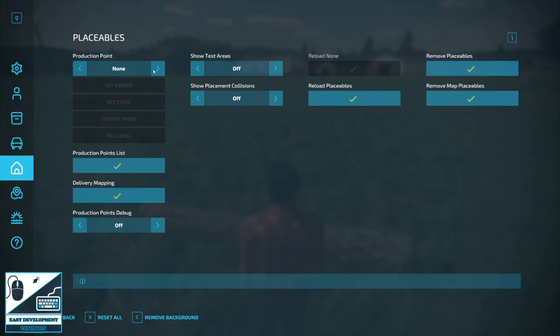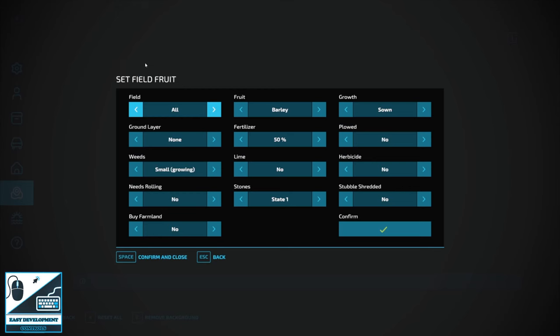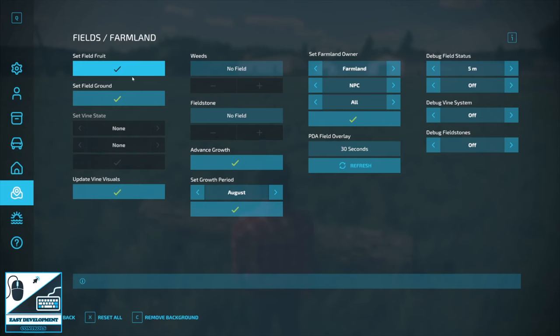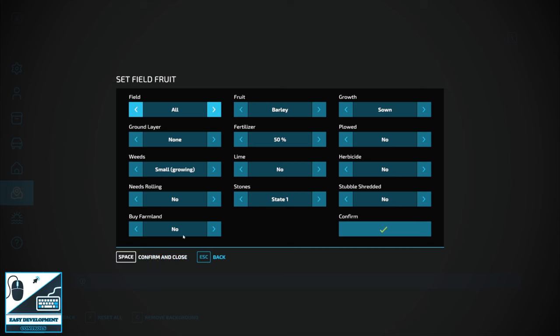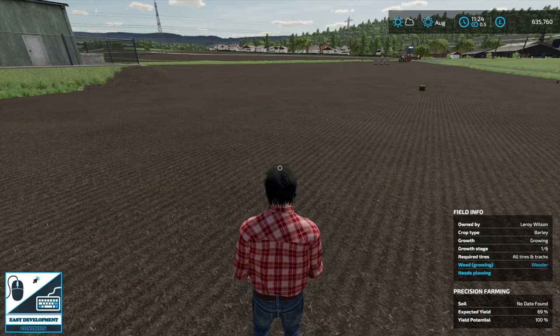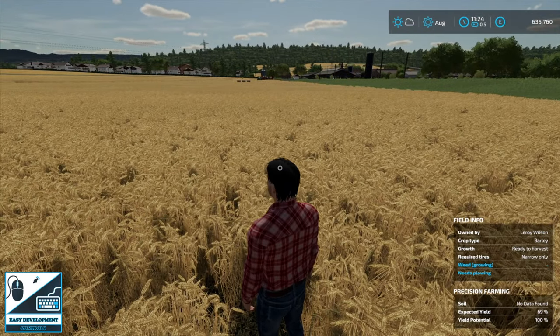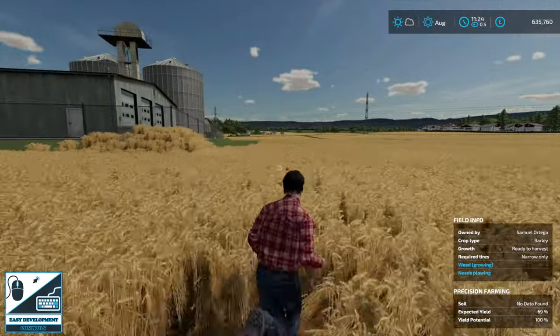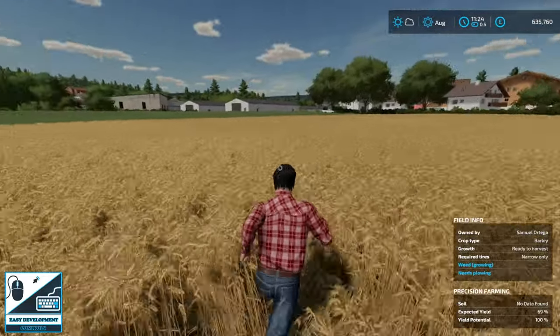In Placeables you can set a few points — it's quite in-depth so I won't go too far here. Farmlands is one I use a lot to set farms up. You can set field fruit — I'll select barley at 50% fertilization and ready to harvest, hit confirm, and straight away you've got a field of barley ready to go. Just be aware: if you weren't standing on a specific field, it will apply to every field on the map. Finally there's the weather option — useful for roleplay, you can set snow to stay on long, add rain, and manage tire tracks and snow.